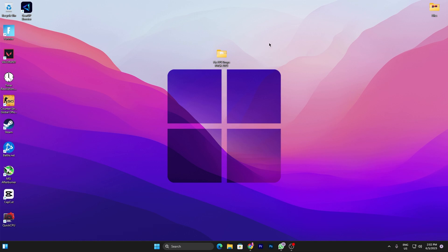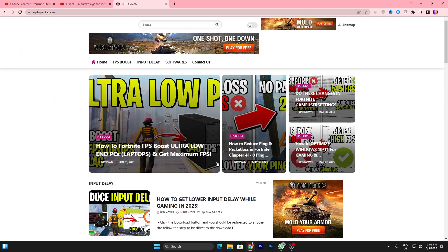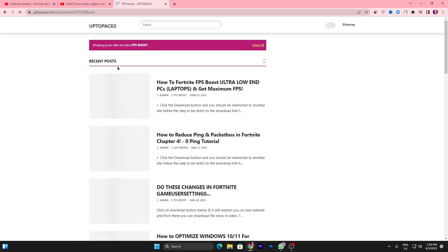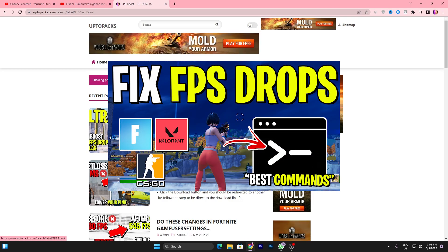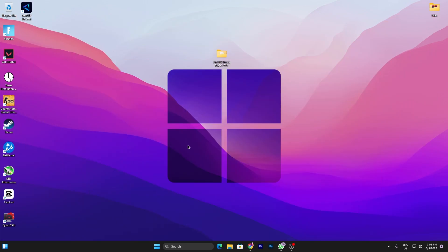In the next step, you need to download the Fix FPS Drops pack on your PC - link is available down in the description. Open up the website from the description link and go to the FPS Boost tab. Click that button and find the article matching the thumbnail of this YouTube video. Open that article, scroll down, click the download button, and download this pack to your PC.